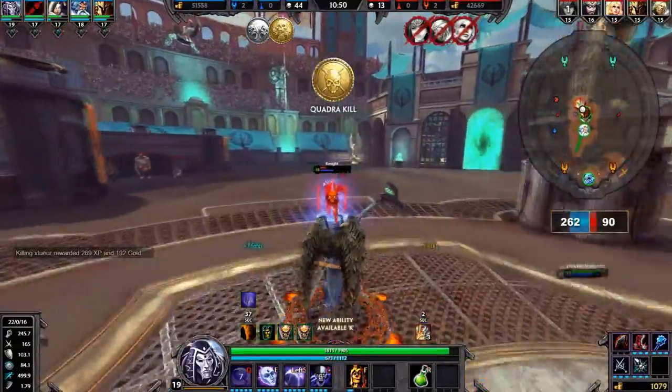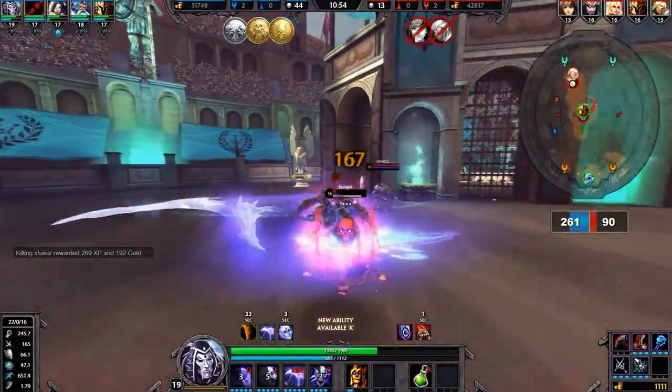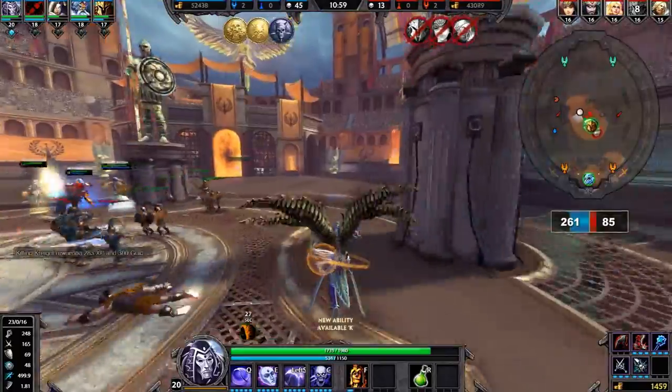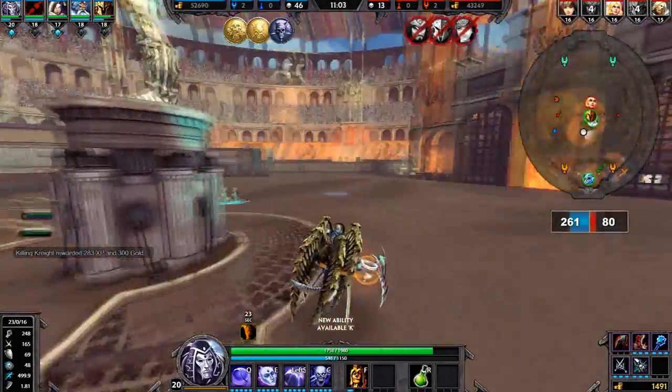I don't even necessarily need my ult and I can chase this guy down, use my two, hit him a couple times, and there we go — there's a penta kill! I think this really shows that Thanatos can go hard on people. He can just go crazy. It's fantastic.